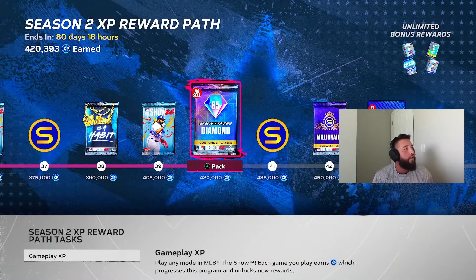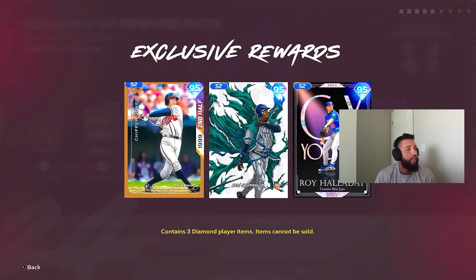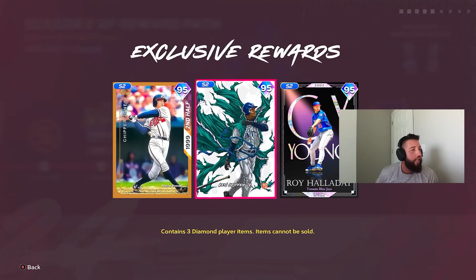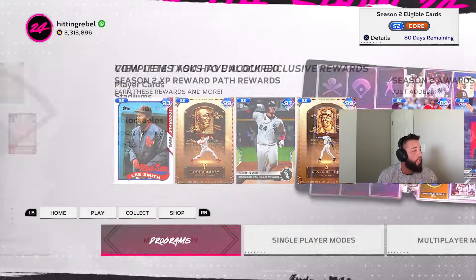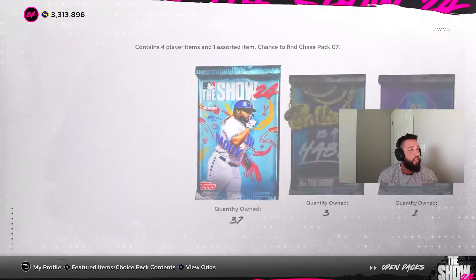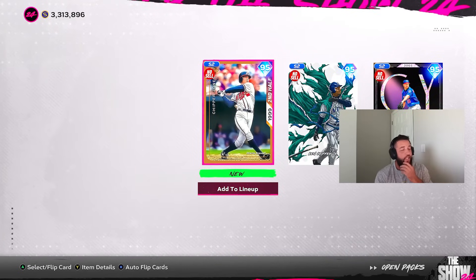At season two, at 420,000 XP you're going to hit this 95 overall pack, and then you get all three of these cards: Cy Young Roy Halladay, Ken Griffey Jr., and Chipper Jones. The first one we're going to use is definitely Chipper Jones because he's definitely going to the squad.